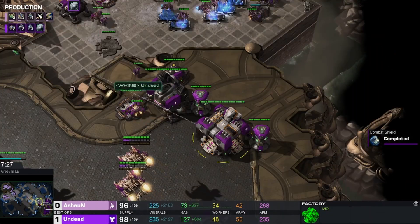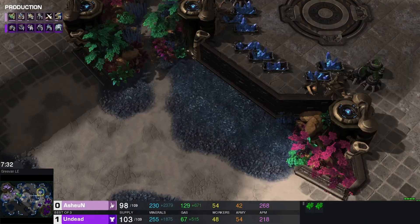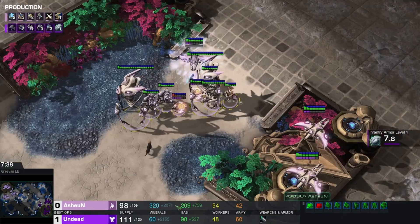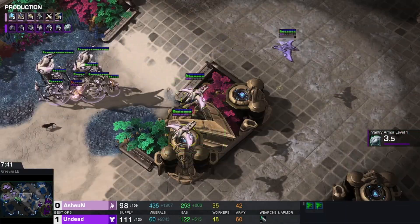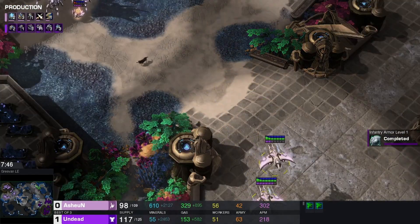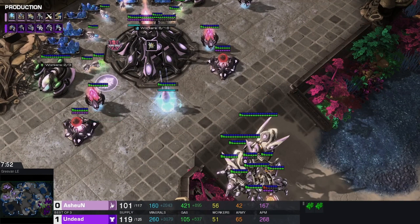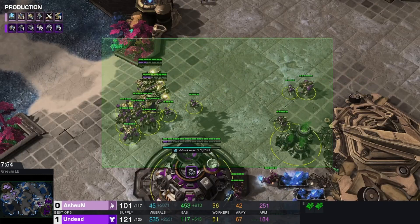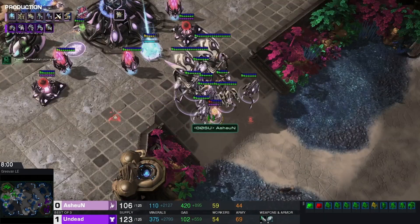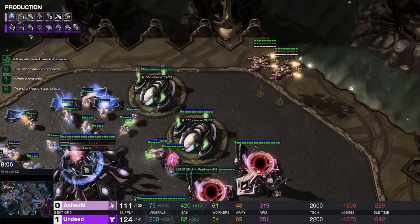Widow mine in production — man, did they do some work last game. Drop heading to the north. Let's see if the Protoss sees it — they go to the south, so they are not going to catch this drop. We'll see how fast Ashen can react — he has zero vision north and the drop is heading into the main.